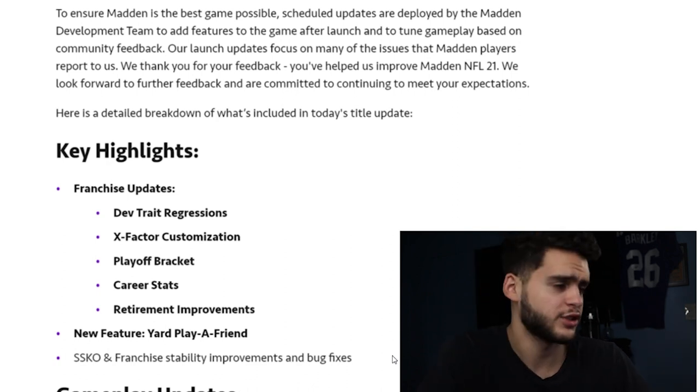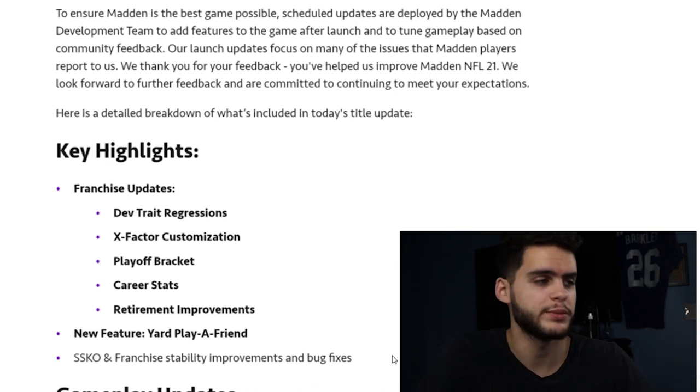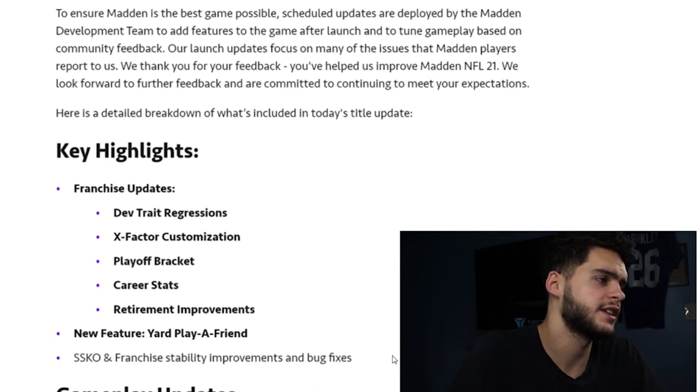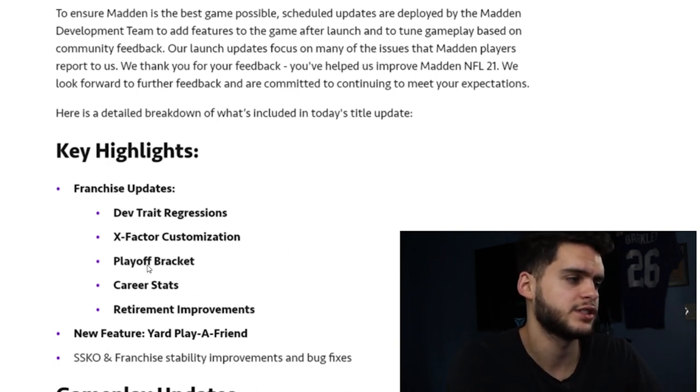Make sure to subscribe and head over to muttreserve down below — use code poodle for 15% off. The key highlights of today's title update are: dev trade regressions, X-factor customizations, playoff bracket, career stats, overtime improvements, and a new feature — Yard play-a-friend.